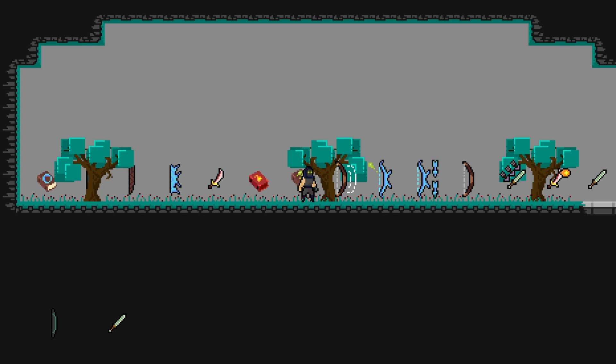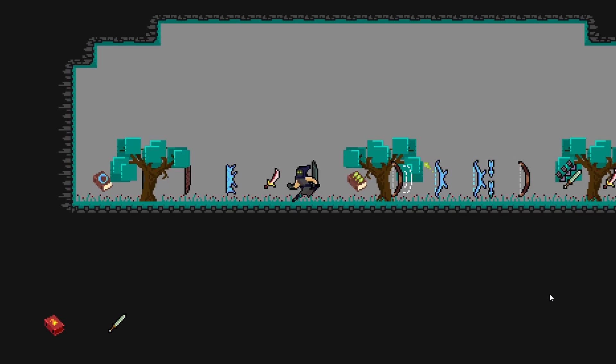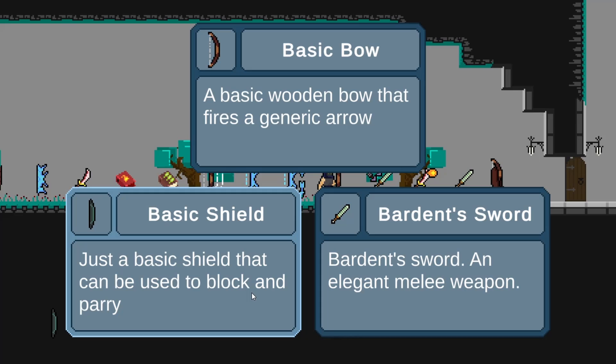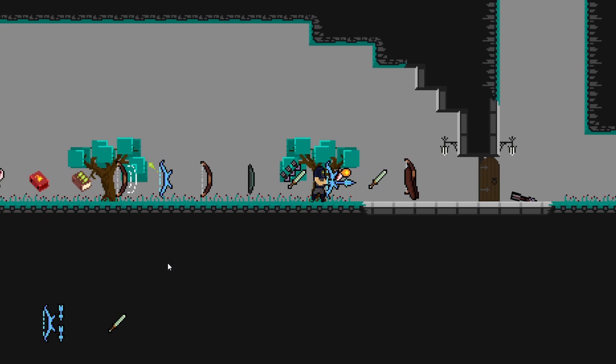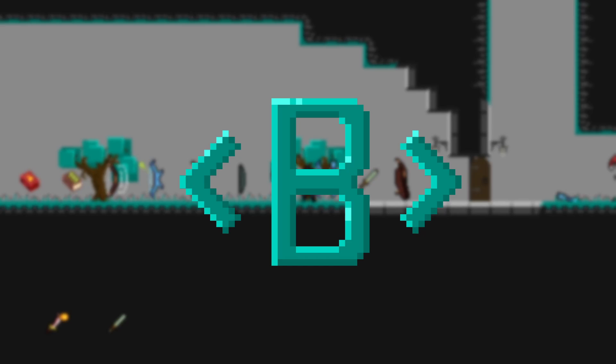In this series we're going to take a look at creating a weapon system that can support many different types of weapons and allow our player to equip those weapons as needed. Here's a quick demonstration of some of the weapons created so far: a fireball tome, a basic sword, a shield that can block attacks, a variety of different bows, a bow that can charge up shots and shoot multiple arrows, and a sword that throws a fireball — just a large variety of different things we can do with this system.